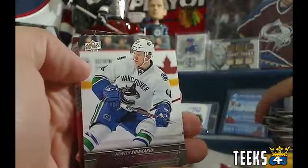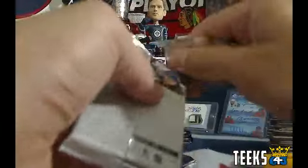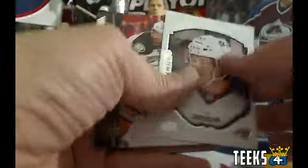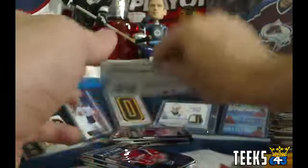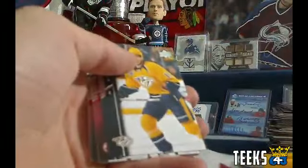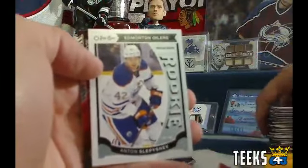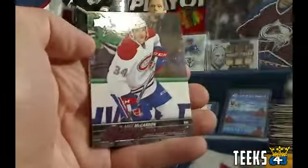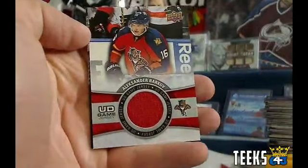Next up, we've got a Young Guns for the Vancouver Canucks of Hunter Shinkaruk — that one's going to Brian, Johnny Canuck, for his Vancouver Canucks. Josh Anderson for the Columbus Blue Jackets — that one's going to Flyer Honey, congrats. Rookie for the Edmonton Oilers, Anton Slepyshev, for Flyer Honey as well. Mike McCarran Young Guns for the Montreal Canadiens and Bea Martin, Bill. We've got a jersey of Alexander Barkov for the Florida Panthers and Phil 62 — Phil's got a jersey and a Young Guns for the Panthers.